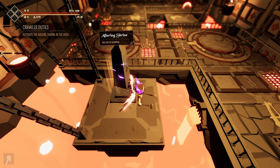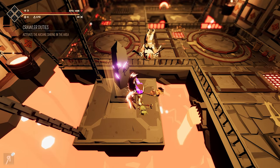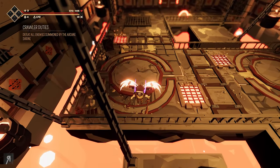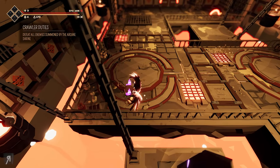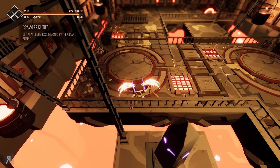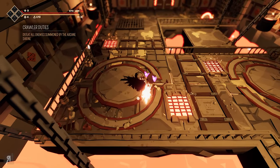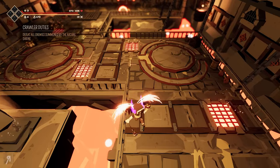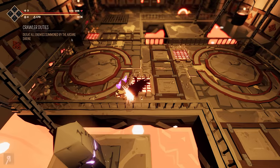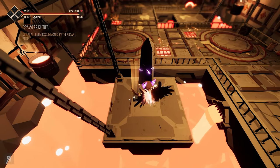I need to activate this arcane shrine in the area so that's exactly what I'm going to do. I'm actually not entirely sure if this is even the right thing to do. I'm going to jump away from here. Yep, they're all dead — they should all die. At least I hope so because they fell off, right? It says defeat all enemies summoned by the shrine but I think I defeated all of them — they all died technically.